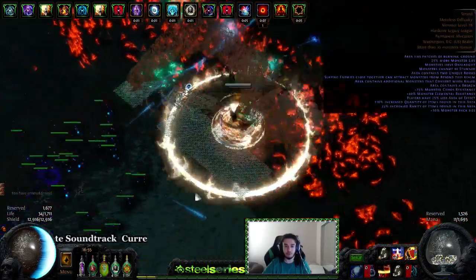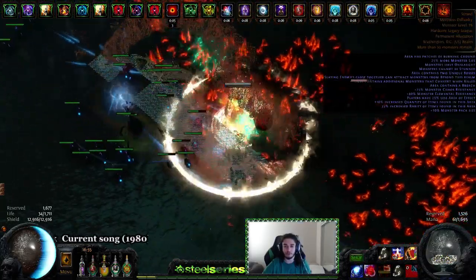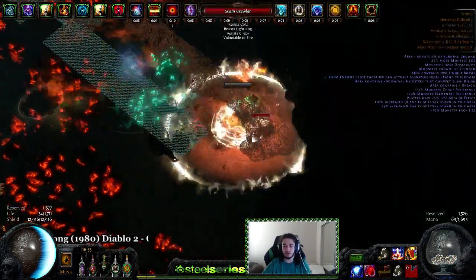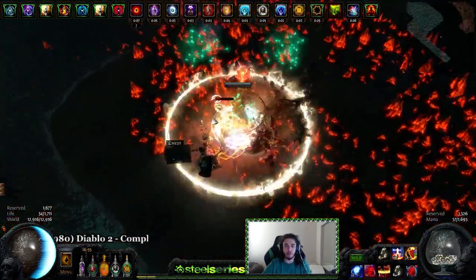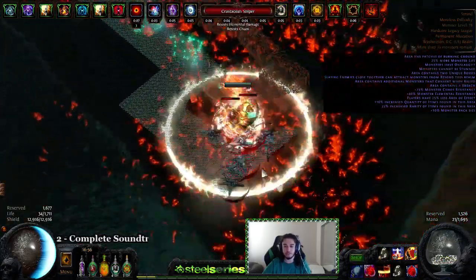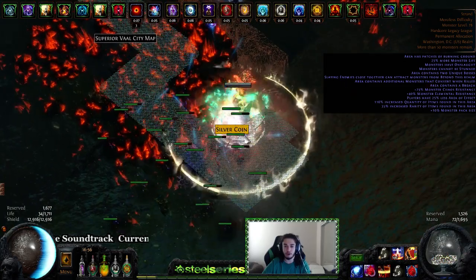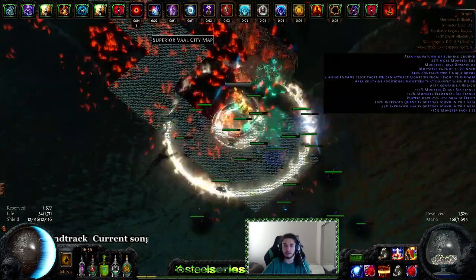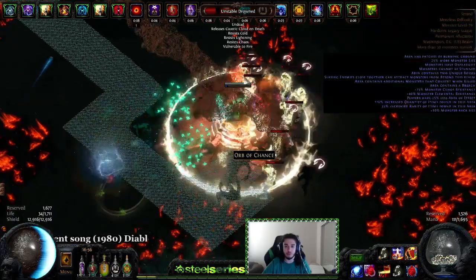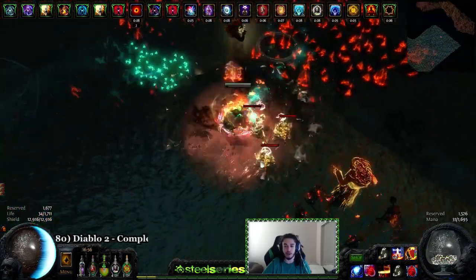The only really important thing to note about getting this character going: we use a Shav's Revelation ring, and it doesn't need to be legacy. When the ring is used in the right slot, you regen anywhere from three to four percent maximum energy shield per second. It has to be in the right slot because in the left slot it does the opposite with mana — it stops mana from regenerating. That allows us to use a Divination Distillate, which is a hybrid flask that heals a small amount of mana and keeps up the magic find bonus at all times from the flask.